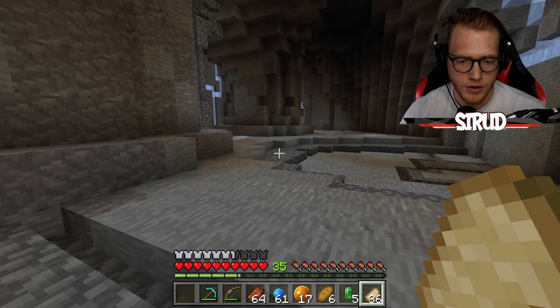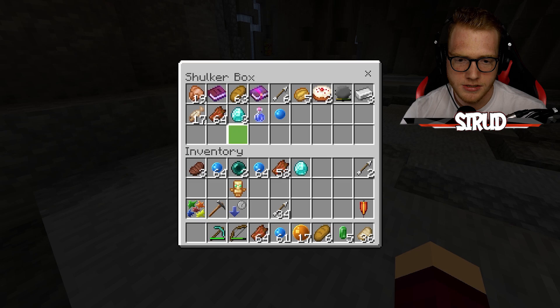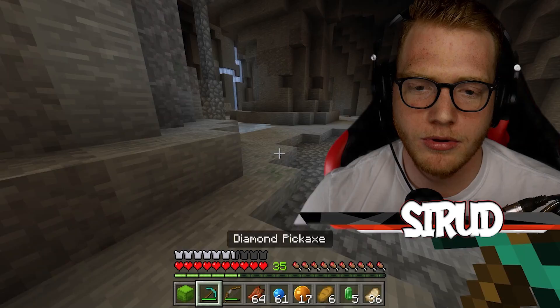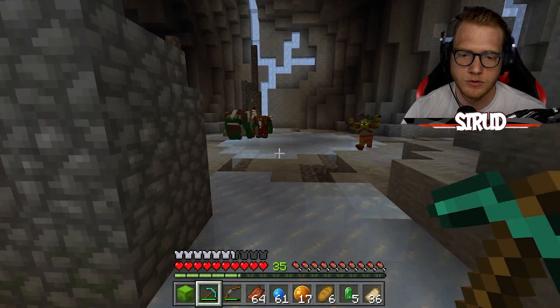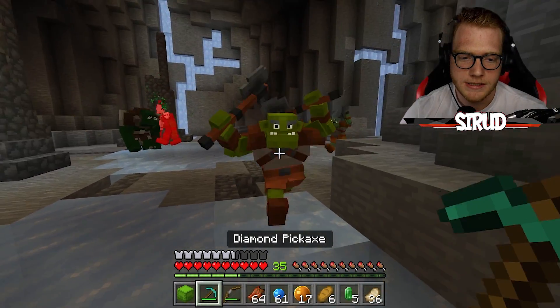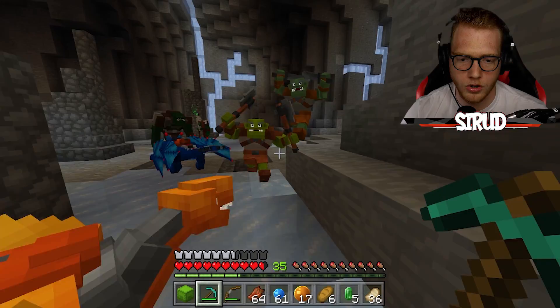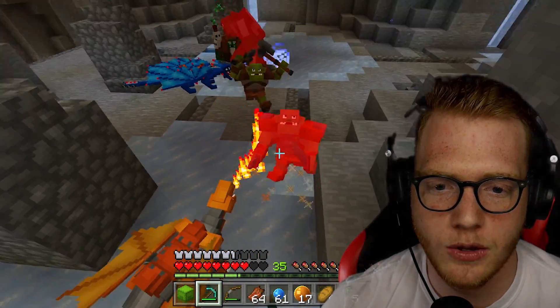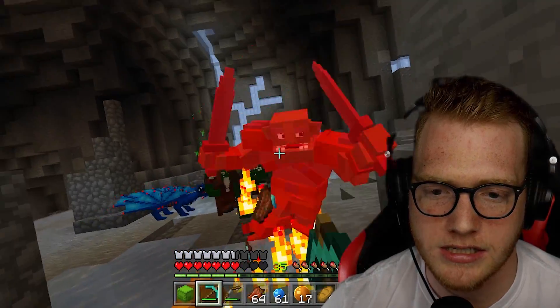I think we have two diamonds now. Wait, do I not have a diamond in my shulker box? Oh, I have three diamonds. Do I have any wood? I don't have any wood — gosh dang it. If I had wood, I would have been able to craft a diamond sword, which would have been really nice. And here is another one of those stinking wizard orcs. What is he able to do? I want to see because we didn't actually see what he did last time.